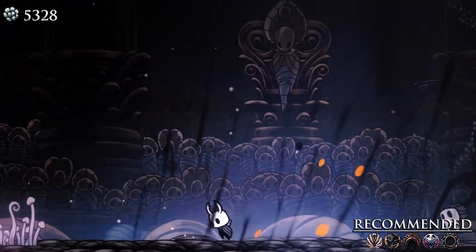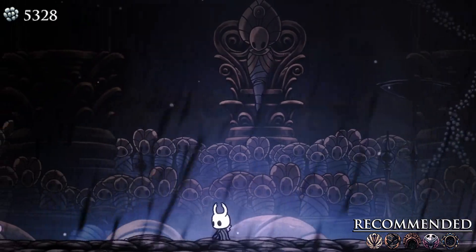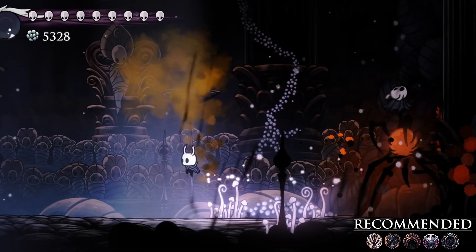Jump and nail bounce over them as they run across the stage, but be wary of the center. Nosk will often stop on a dime here to perform other moves, so you may end up falling into them. For extra damage, use Shadesoul to double hit as they run past.